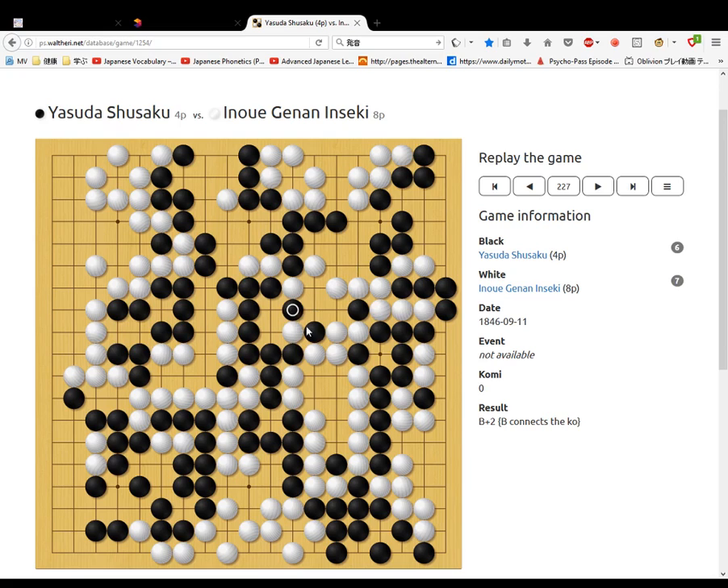We start that ko fight up here. Take this stone. White takes. The ko starts. White pushes in. Black connects. White takes. Black pushes in here. White blocks. If black doesn't go there, Shusaku's stones end up losing all of these stones probably. Now white takes there. Black takes the ko. White — this is the first ko threat for white. That goes there. Black starts at the bottom left.